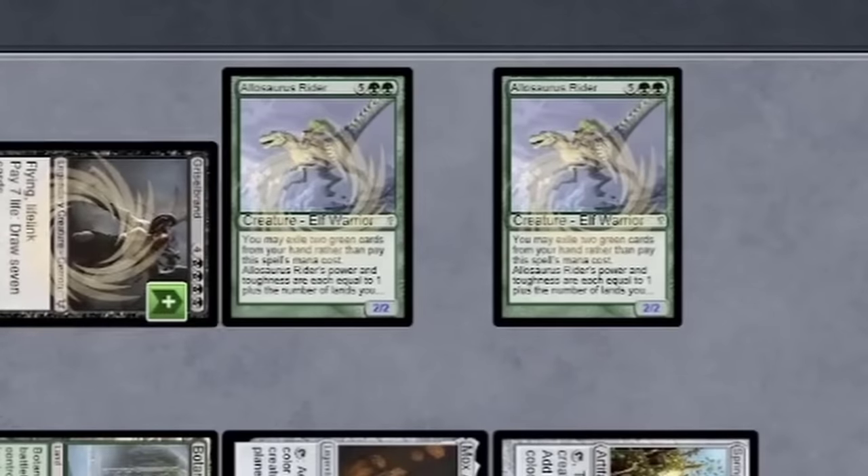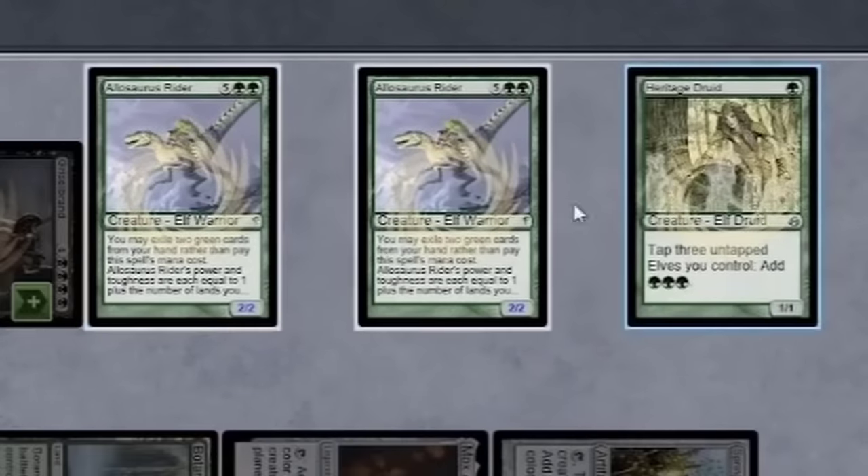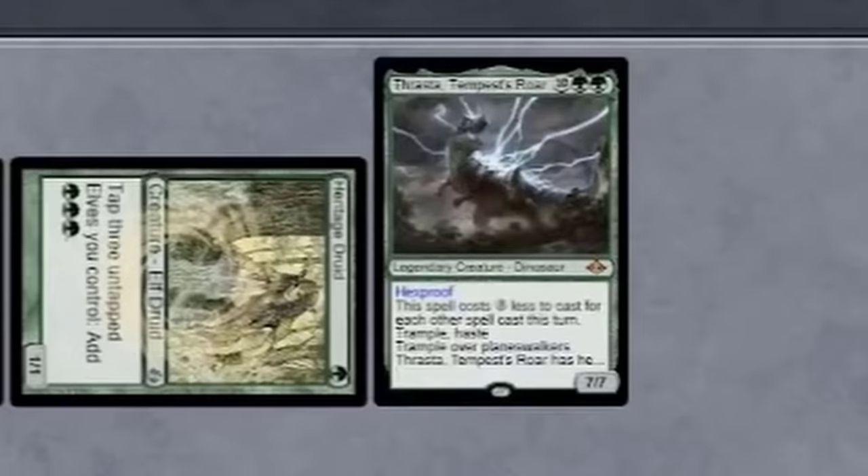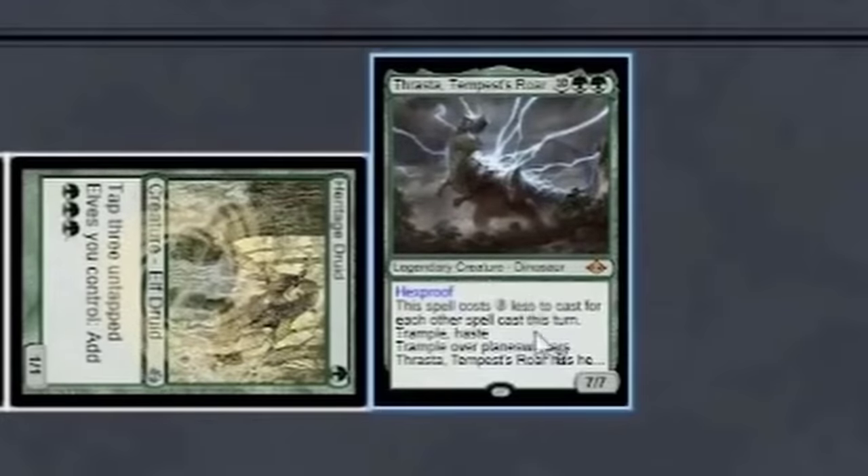This just in: Magic art has nothing to do with its creature type. With 2 Allosaurus Riders on the battlefield, Brian played Heritage Druid — tap 3 elves, add 3 green to his mana pool — and played Thrasta, Tempest's Roar, which only cost 2 green mana because it gets 3 generic less for each spell played this turn. And he played a million of them.